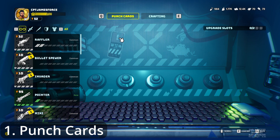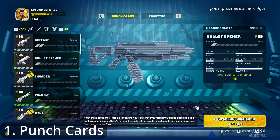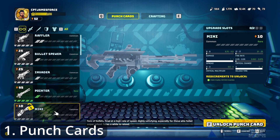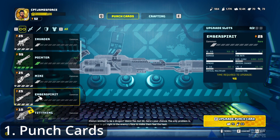We start by opening the crafting bench, and the first thing we see are punch cards. This is completely different from before. Blueprints have been totally removed and they've now added punch cards. Punch cards allow you to unlock the ability to build a weapon — some of them are totally free to unlock, as you can see here.